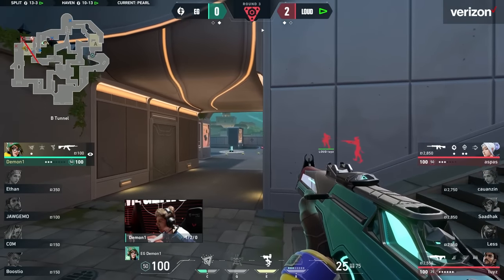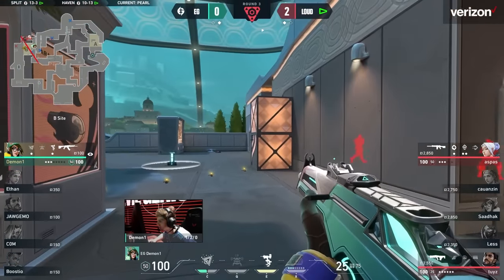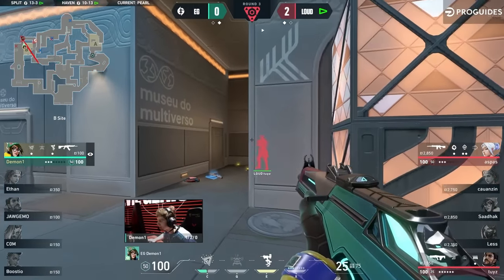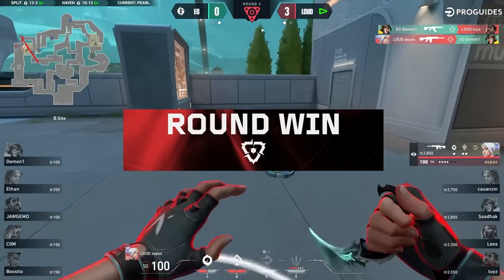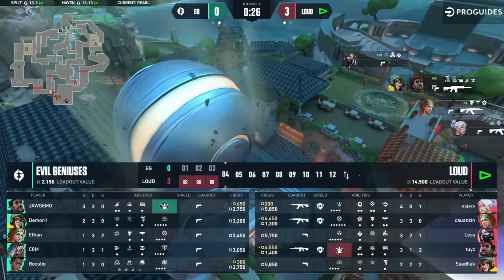Rip the head off — it's away from EG 5v1 post plant. On the bonus, the spike is planted out in the open. Loud could be playing from literally anywhere — Demon1 needs to clear so many angles. There's no walk towards, no casual jaunt into the back of the site. The trades are lightning, and Loud win their bonus round. This means EG goes bankrupt while Loud's economy is about to snowball out of control.